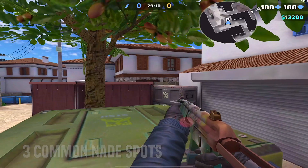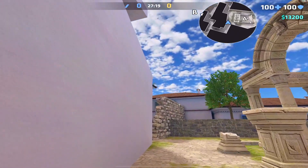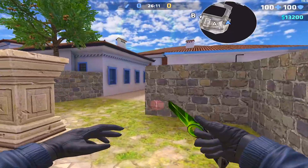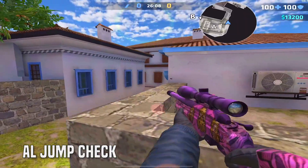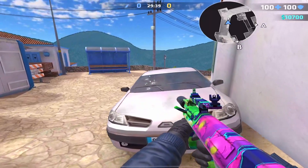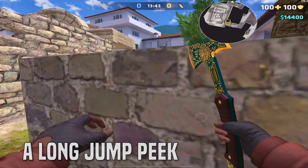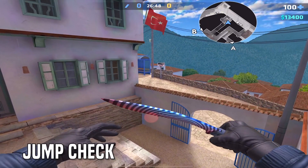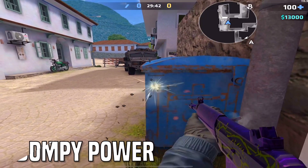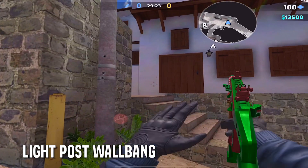Some common nade spots that every CT player should know. You can jump peek A-site from this little cutout, and jump check A-long from the wall — you may even be able to get a nose game. You can also jump peek over the stone into A-long, shoot through the B-long car, and jump peek A-mid campers from A-long. There's an easy jump check right here. You can wall bang all the trees on this map, plus the blue box and electrical box in CT spawn.